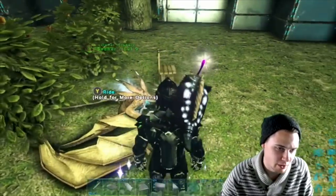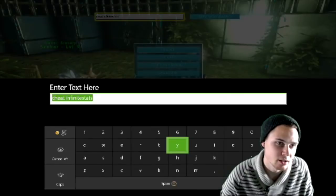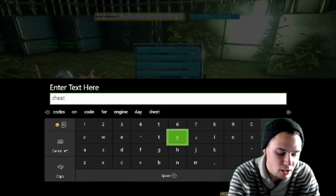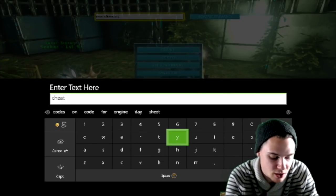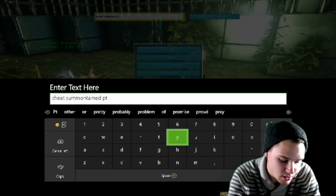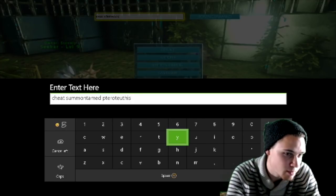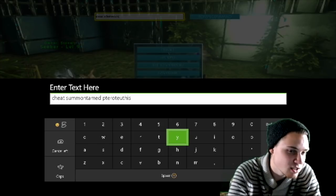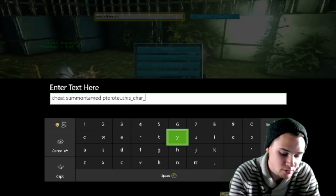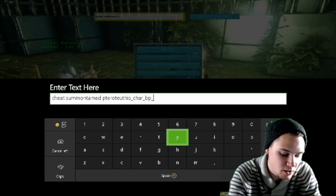I want to show you guys how to spawn it in because it's really weird, and I'll show you why after the command. I'll start with the summon tamed command, which gives you a random level force-tamed one. It's 'admincheat SummonTamed' followed by 'Pterotheuth_Character_BP_C' — make sure you're spelling Pterotheuth right.